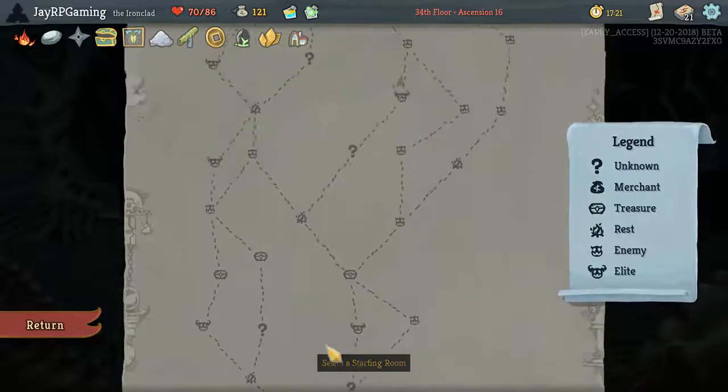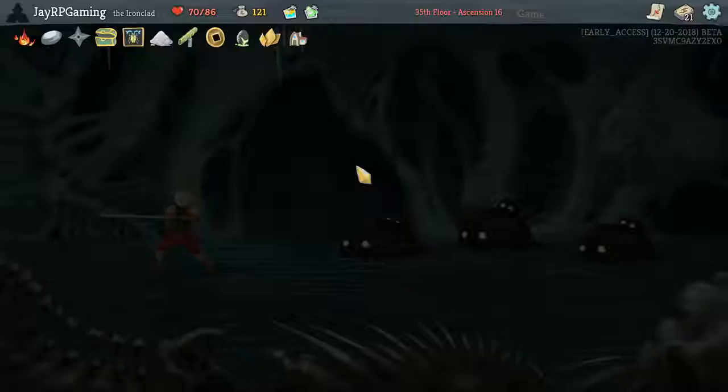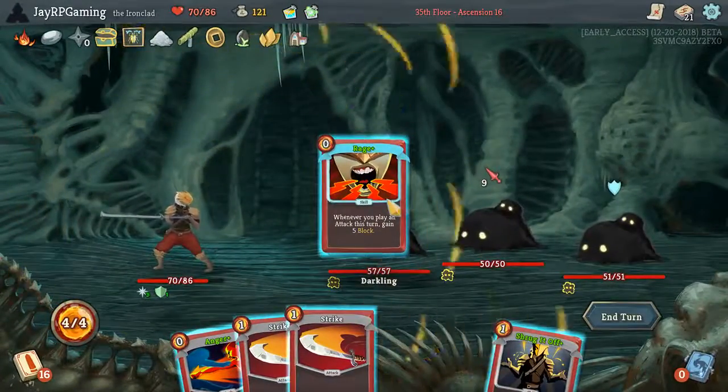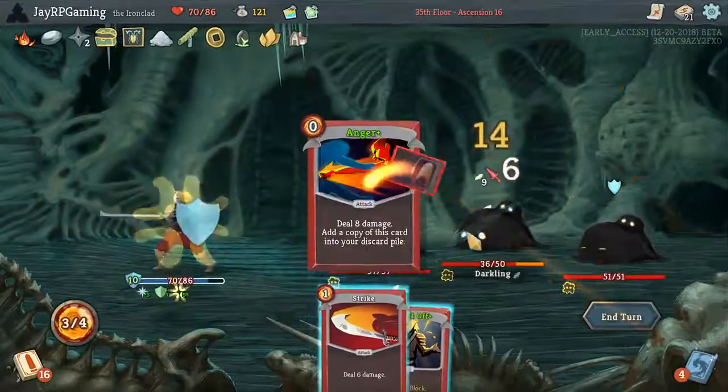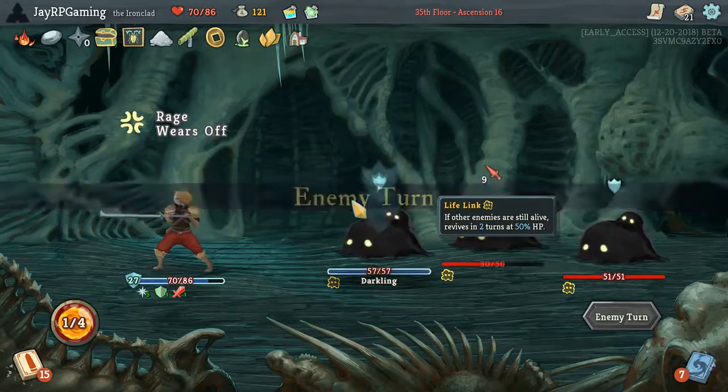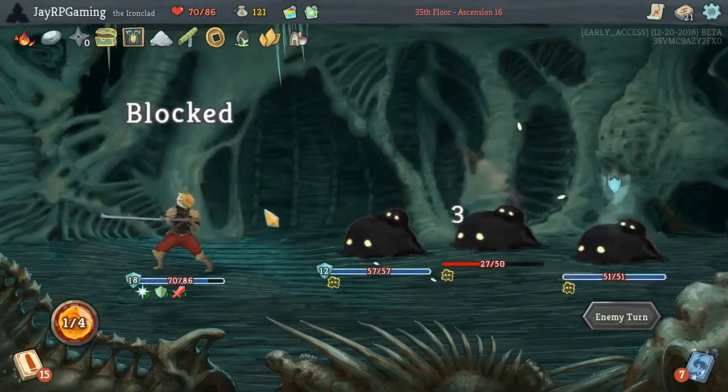I probably don't want to fight too many elites on the third floor because the third floor elites are super strong — it's kind of insane in all honesty. Let's go this route. I'm going to strike here. I was hoping for Cleave or something along those lines. This is a little bit bad — we're going to take quite a bit of damage now.